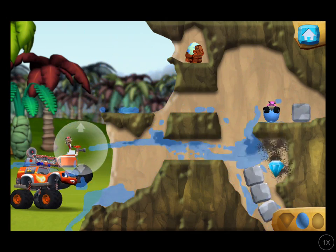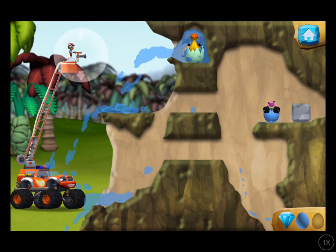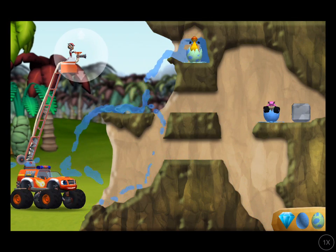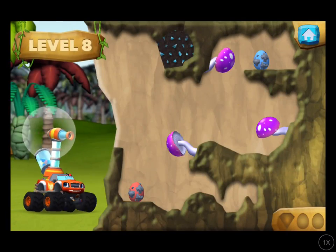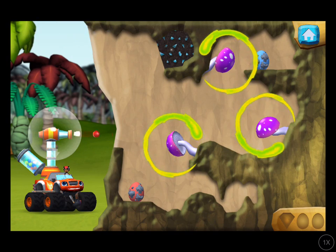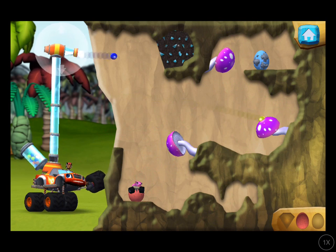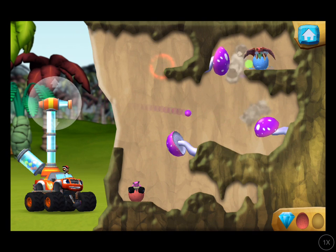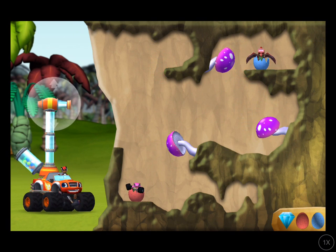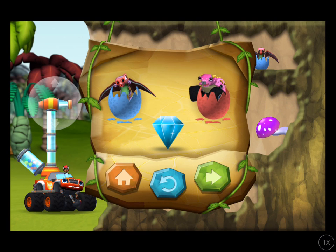Come on baby dino. You found the prehistoric gem. You rescued two baby dinos, and you found the hidden prehistoric gem. To reach the egg, try belting the balls off the mushroom. Dino might rescue! You found the prehistoric gem! You rescued two baby dinos, and you found the hidden prehistoric gem!